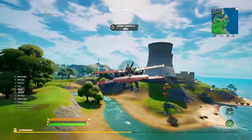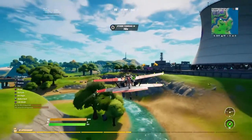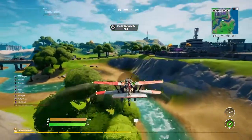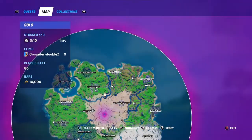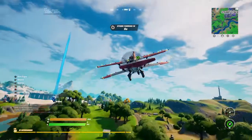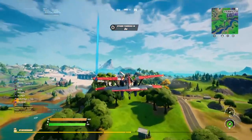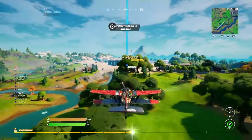Basically you just drive around until you find some enemy structures built out of wood, brick, or metal. I advise you to go to Salty Towers or maybe Colossal Coliseum because there's going to be a lot of enemy structures over there.